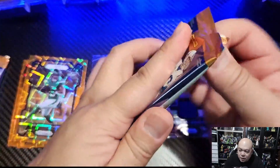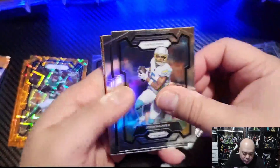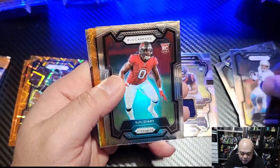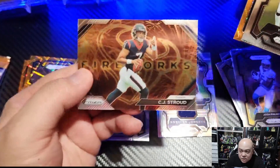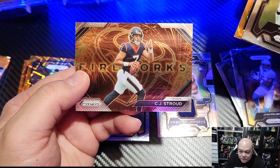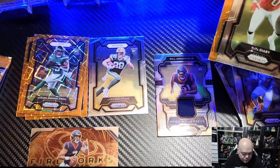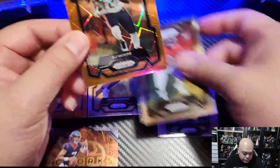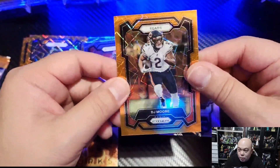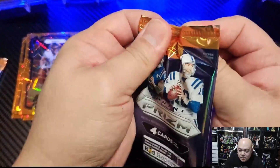Three packs to go in the blaster then we'll jump into the mega. We've got the fireworks of CJ Stroud — nice, our first Stroud, we're on the board! And DJ Moore on our orange pew-pew.